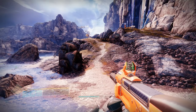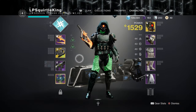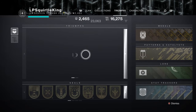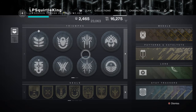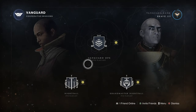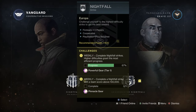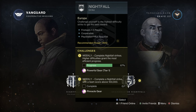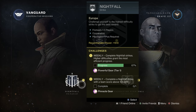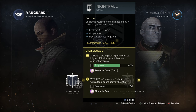Then you have the power level cap. Power level gear is only gotten by doing very specific activities — things like Prime Engrams and by doing certain types of strikes. If we look on the Destinations map, I can actually find a couple of these things. Nightfalls, for instance — you can see powerful gear, tier one. That allows us to work up towards the power cap, which is 1550, or I believe now it's like 1570.